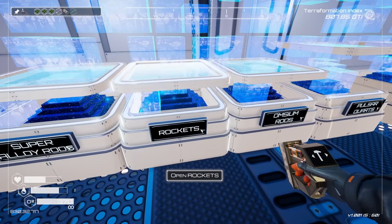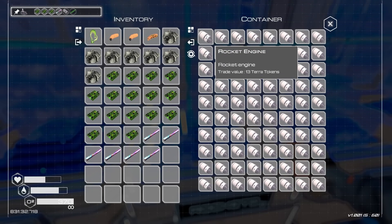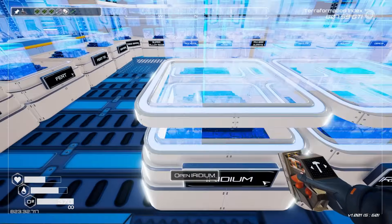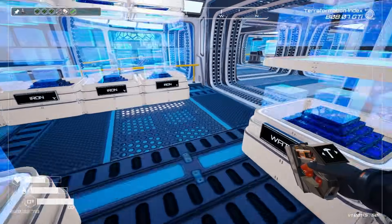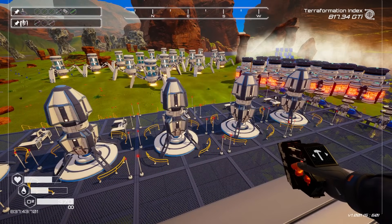Another thing I have to do today is check all my auto miners. A bunch of them were tier twos, and with tier twos I believe you can't focus them on whatever you want, so my auto miners have been pretty bad honestly. I need to go check that out as well. Let's go ahead and make as many of these rocket things as we can — one, two, three, four, five.